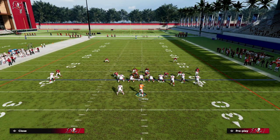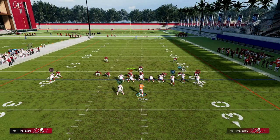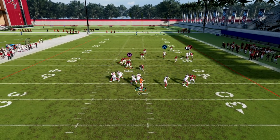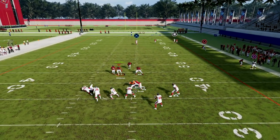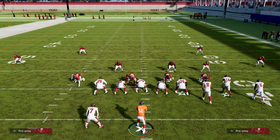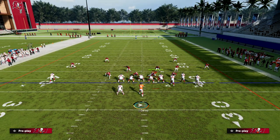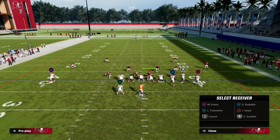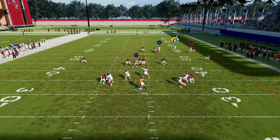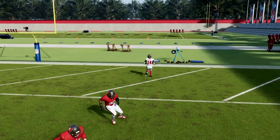If you want to learn everything, it's available on the Patreon. The Patreon will teach you the rest of the system — how to use it, how to adjust it, and how to literally bomb every single coverage in the entire game for a one-play touchdown. That's the benefit of the Washington playbook. If you're not in the Patreon yet, it's only 10 bucks to sign up. This also breaks down zone really well — you can bomb cover two, cover three, cover four — every coverage in the ebook.